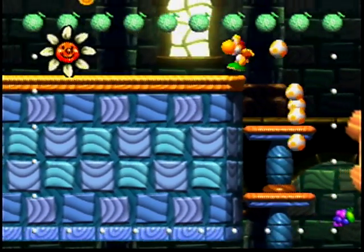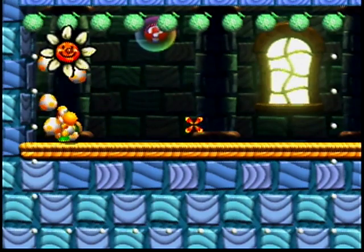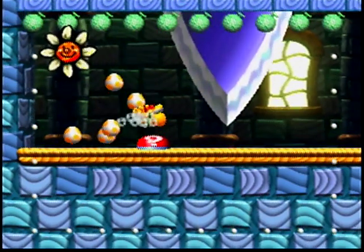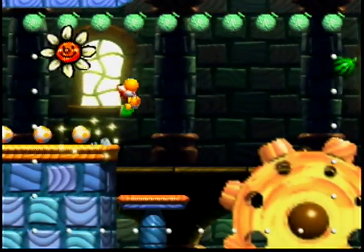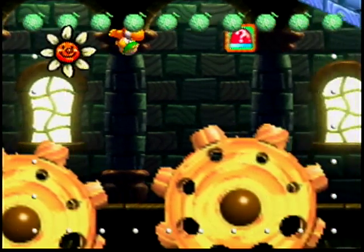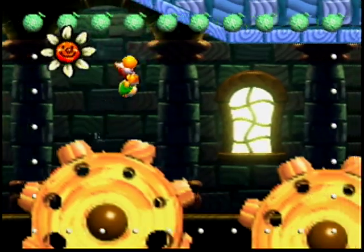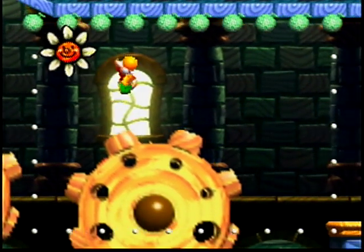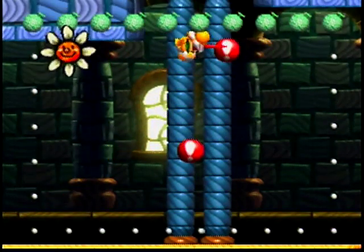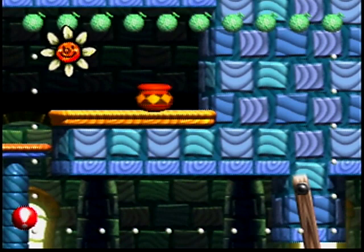If we head up this way, there are a few coins here that we don't need but we'll get anyway. There's a bubble, and that bubble has this switch in it. Normally these switches make you want to go fast, but here we actually want to go slow because we want to be careful with platforming across these gears - because if we fall down, we're pretty much screwed. So let's hit that switch to refresh our timer, and now we can get up these little balls and get into this vase.